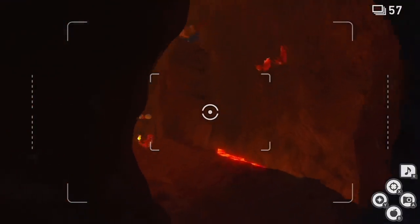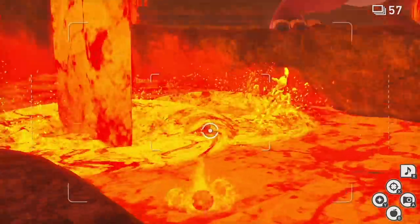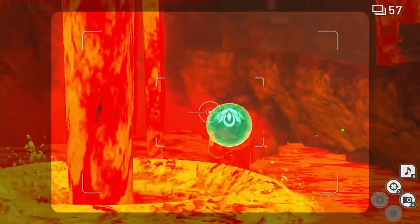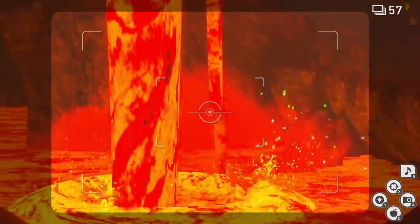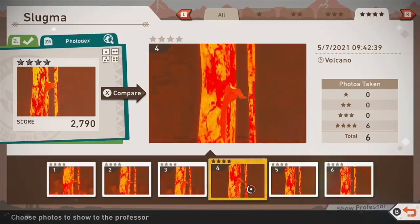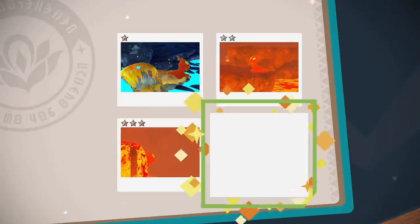Moving into the lobby area, there's a Slugma. Hit it down with an apple, wait until you're positioned so you can see it, then orb it and it will be startled and climb up the lava waterfall. Slugma climbing up that lava waterfall is a four star photo and completion of the quest 'Climbing of the Lava Fall.'